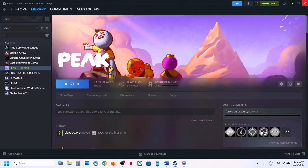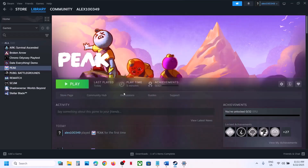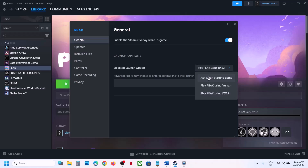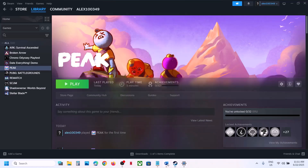If that does not work, you can try removing the launch option and then when starting the game select Vulkan, and check if Vulkan is working or not.